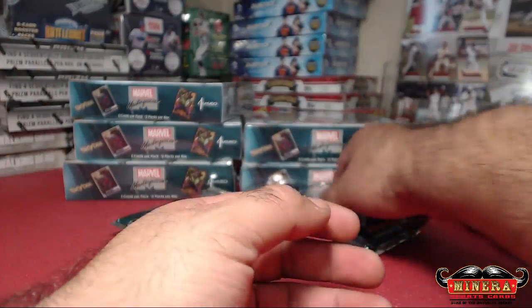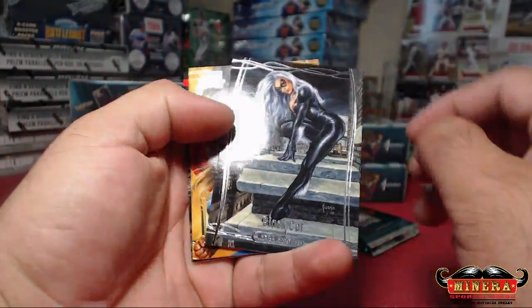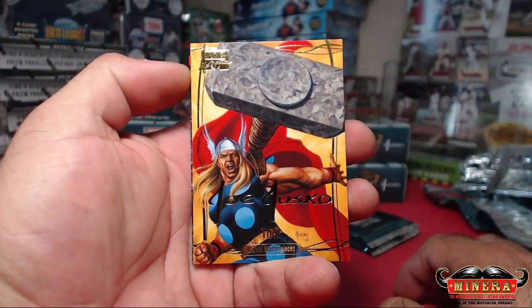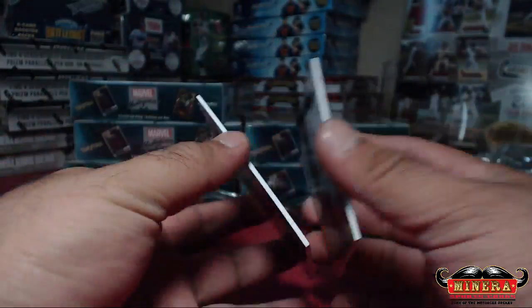That is Fung's new nickname — he is the Goblin Queen. Black Cat, 999. Thor, Gold Foil. And Black Cat again, 1499.